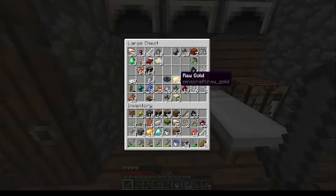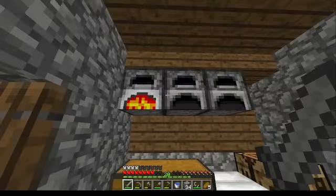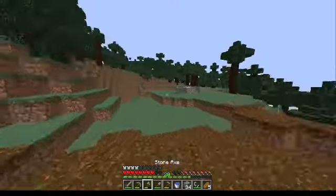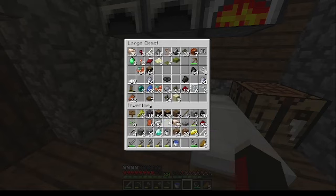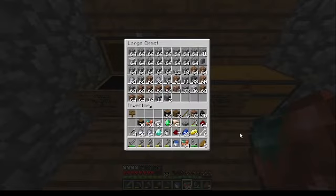First things first, before I go into the nether I'm going to want a golden hat or boots — either one, probably boots because it takes less gold. If you're not wearing gold then piglins will attack you — not zombified piglins mind you, but it's still not a situation you want to be in. We got our gold, and I'm just going to stick some things in here before we do anything more because our inventory is a bit overstuffed at the moment.